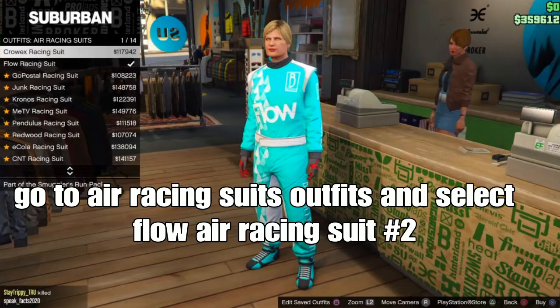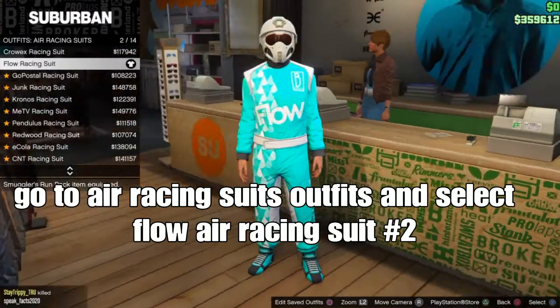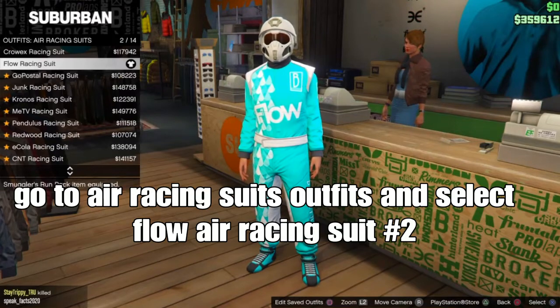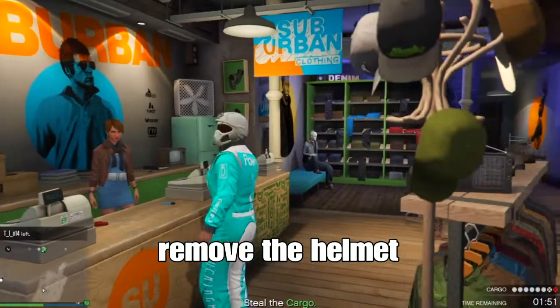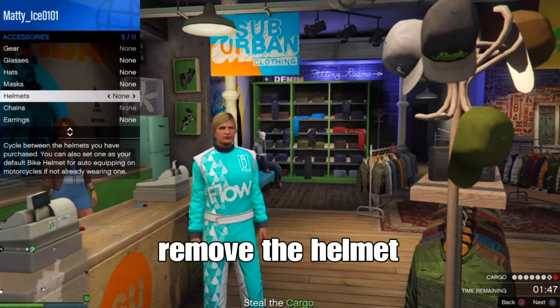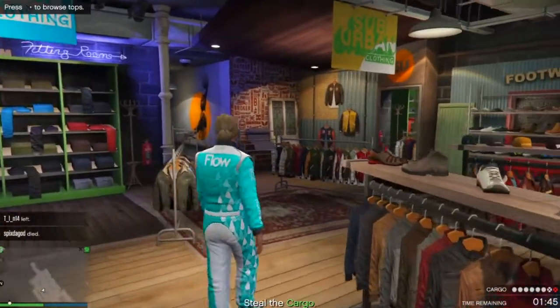For the first outfit, go to Air Racing Suits and select the flow Air Racing Suits — should be the second one. From there, step back and open it. Remove the helmet. Now from there, go to accessories at the clothing store.